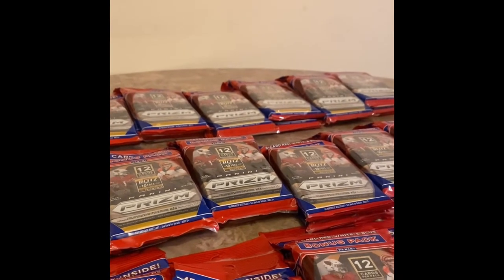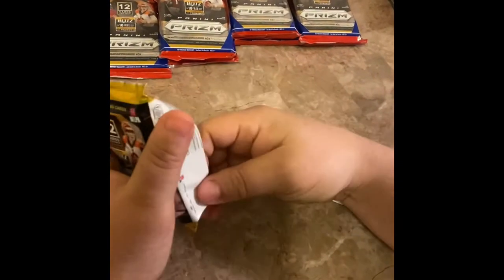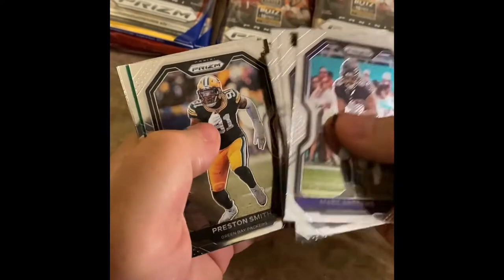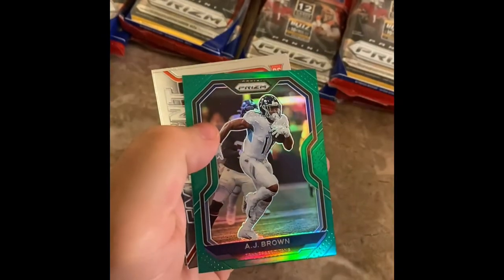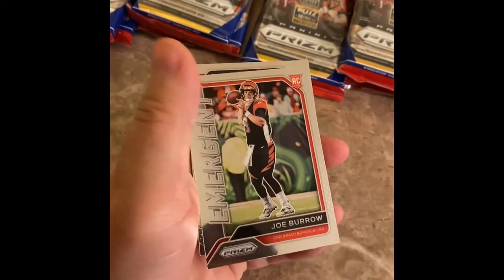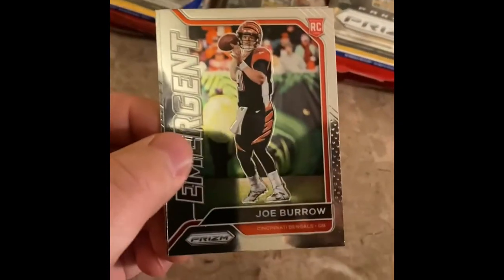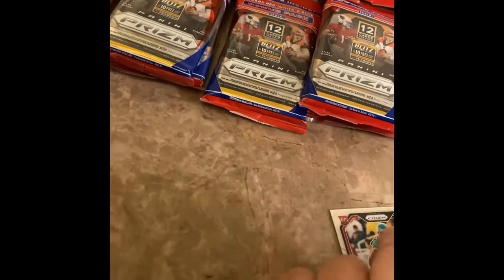We like to rip for fun. Let's get it started. This is our first pack here — Mark Andrews. We'll go through this base, there's a mad amount of base. First green card — AJ Brown, not a rookie. Joe Burrow emerging — not as good as the base rookie but I'll take a Joe Burrow because I just opened 10 packs the other day and didn't get one. Word — Michael Hasty rookie.